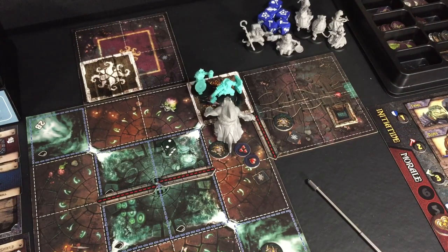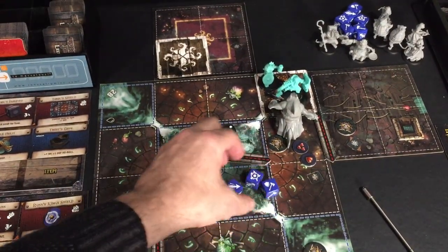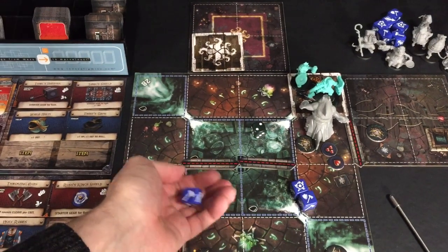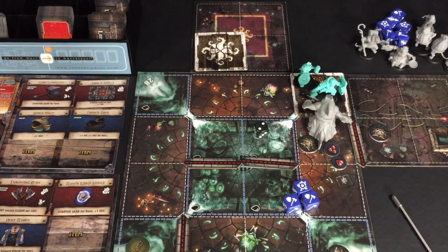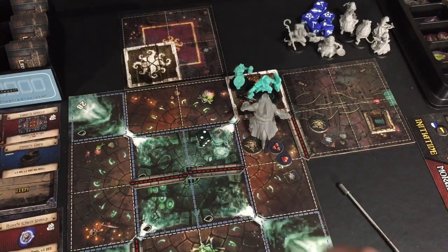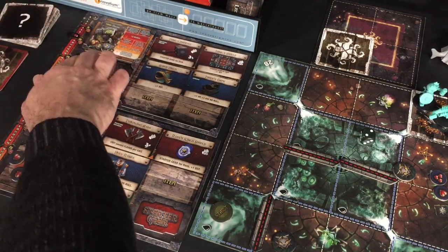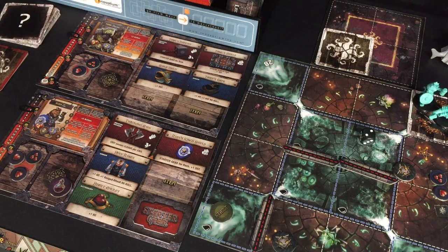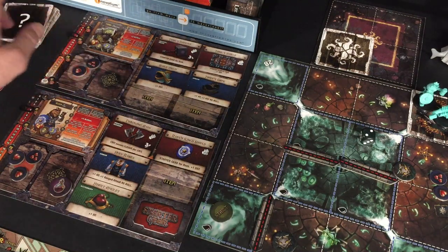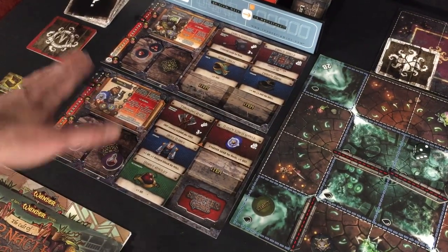Back to Tank — let's smash this brute in the face with the hammer! One hit, two hits, then the crit reroll gives three hits. Tank does one point of damage because the brute blocks two, and that takes the brute to five health total — killing the brute! That brings Tank up to eight experience and he moves up to level three. We really want to focus on getting Ross up before Tank levels again to keep them close.